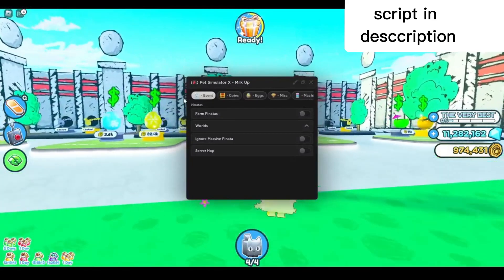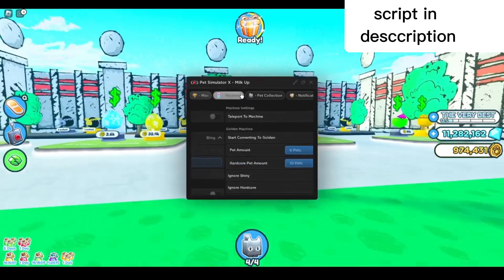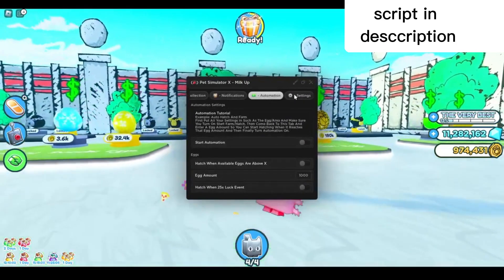As you can see, they overhauled the UI — it's got different tabs now. We've got the event tab, coins, eggs, miscellaneous, machines, collection, notifications, automation, and also settings.